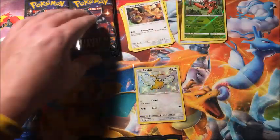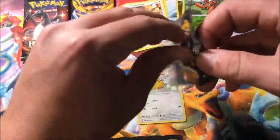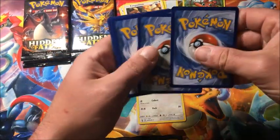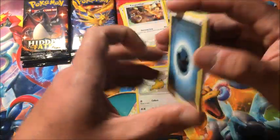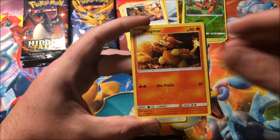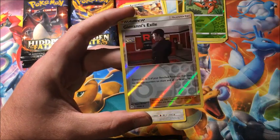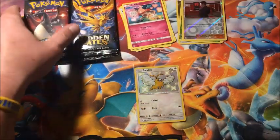Hopefully we can continue that momentum — the pep talk worked! I'm not a little happy, I'm very happy because we finally got a shiny and there are still more packs to open. Pack five: Charmander, Clefairy, Slowpoke, Magikarp, Pikachu, reverse Giovanni's Exile, and the rare is a non-holographic Mr. Mime.